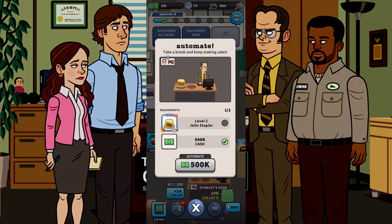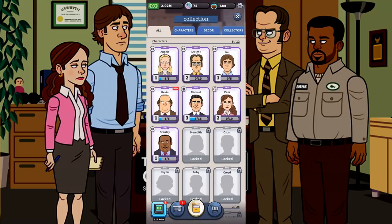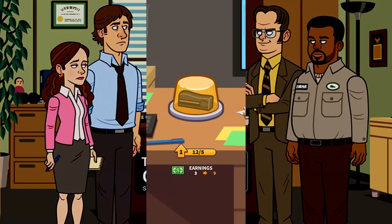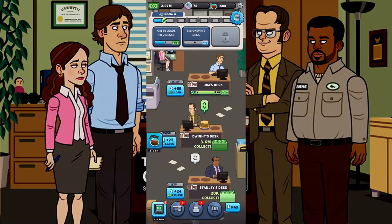His new requirement for automation is a jello stapler. They switched it up on me. But there we go — now the jello stapler is good to go and we can automate Dwight.